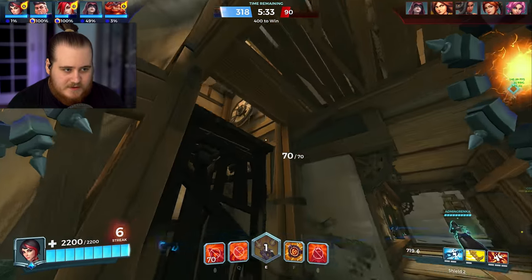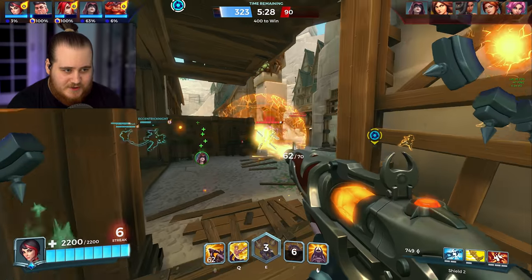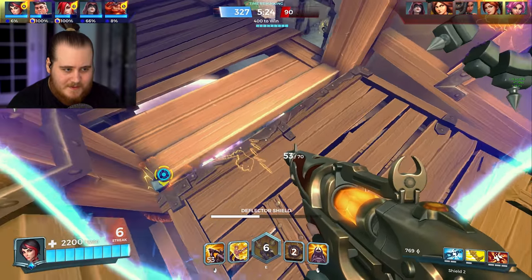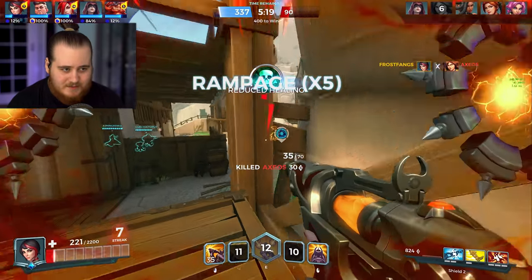Went ahead and popped the ult. Cerys is going up there — we'll throw the mine but that's not really going to do anything. Somehow that beam didn't hit me. I feel kind of bad for that Fury — she should have totally had that. There is the Q — she threw the beam again somehow and missed. I feel like I should have totally died twice already. There she goes.